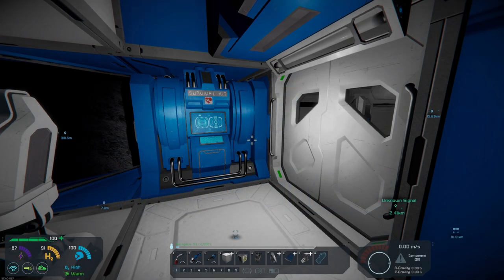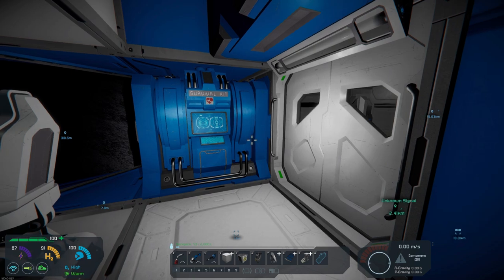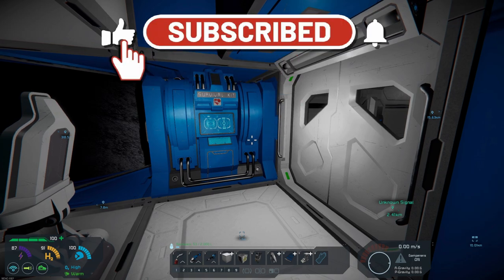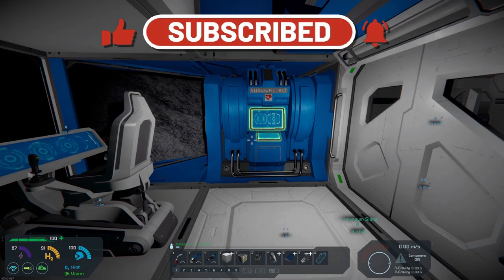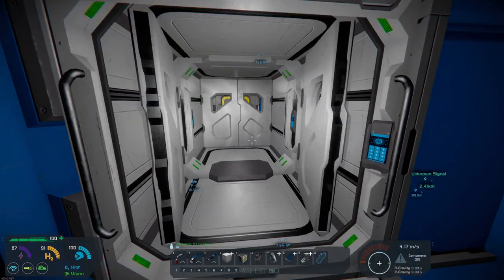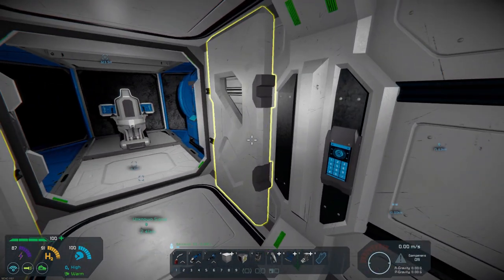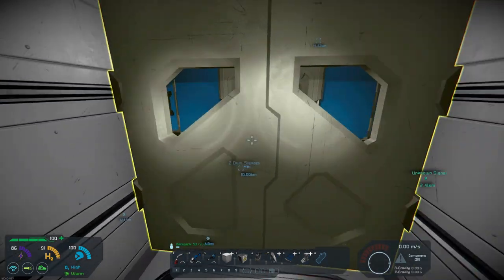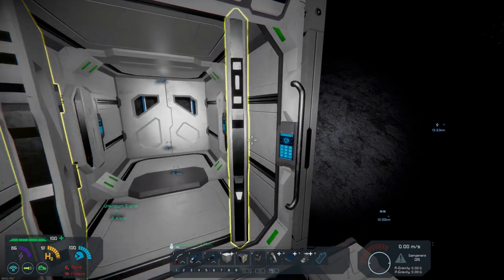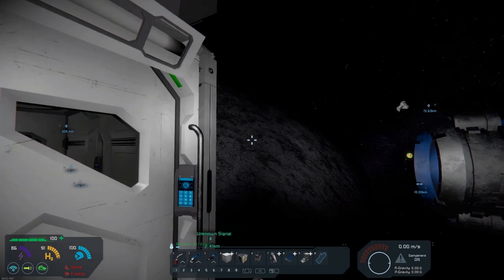Hello, all you space engineers out there. Commander Kingfish here, and it is day five here on our exploration to the moon, where we want to set up a moon base. If you remember in the last episode, I was kind of talking about the area being kind of devoid of space pirates and unknown signals and whatnot.